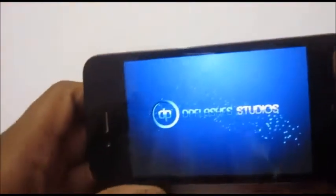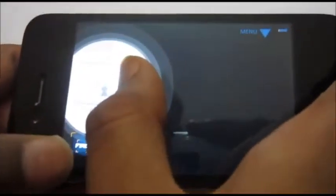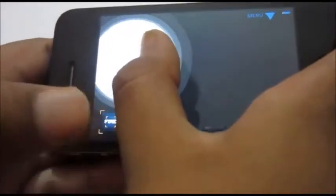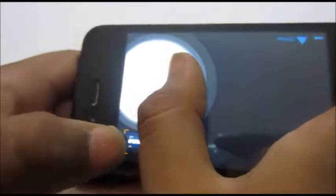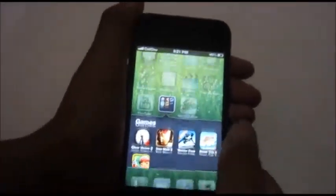Next is Clear Vision 2. I've also played Clear Vision 1 and it was nice — this one is just awesome. We have to measure heights and distance in meters to aim. I'm going to kill this one. As you can see, I've done a bullseye. This game is named Clear Vision and it's free of cost.